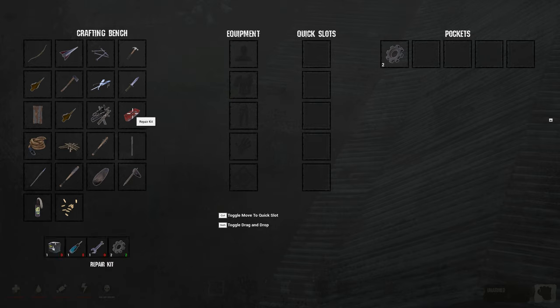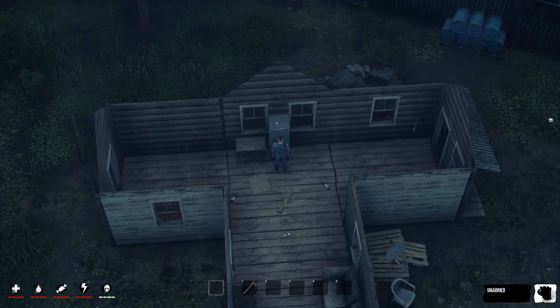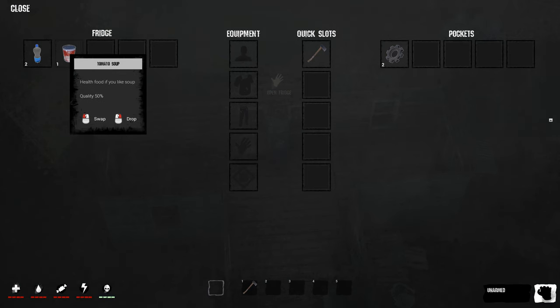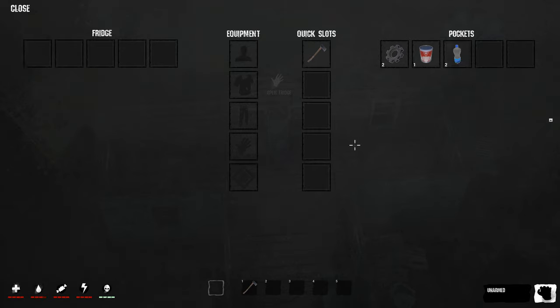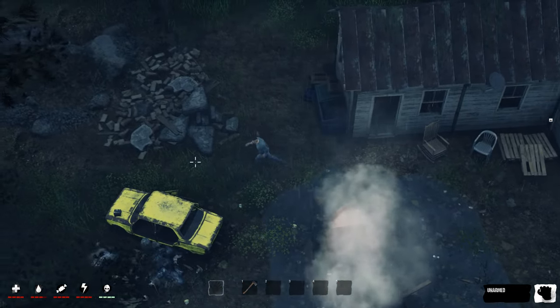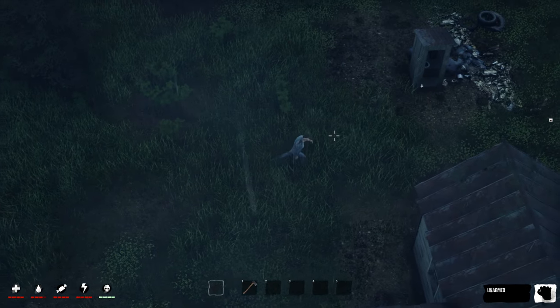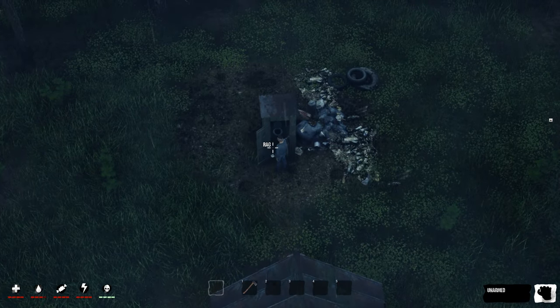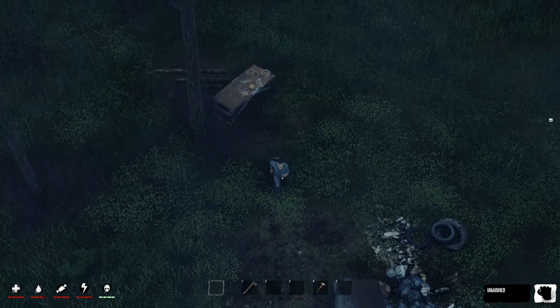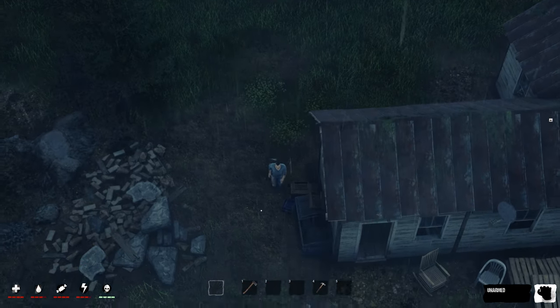This is a crafting bench. For a repair kit we need one car battery, a screwdriver, a spanner, and two gears, which we picked up next to the house. There's an axe there — that'll do us nicely. We can check the fridge: we got some soup and bottled water, let's swap those into our inventory. There's a car battery on the front end of this car, let's pick that up. We need a spanner and a screwdriver still. We found a hammer on the table with some rope and nails.